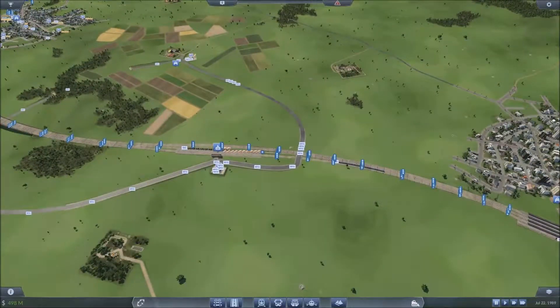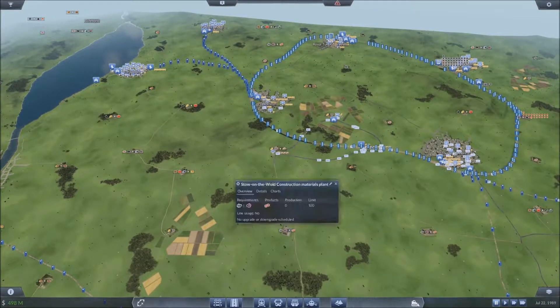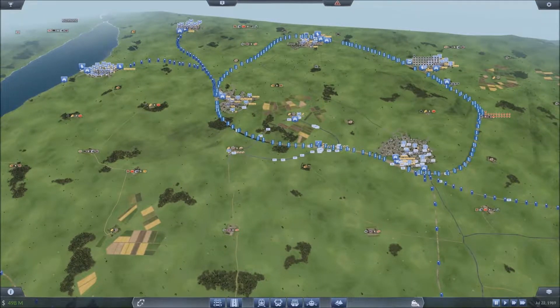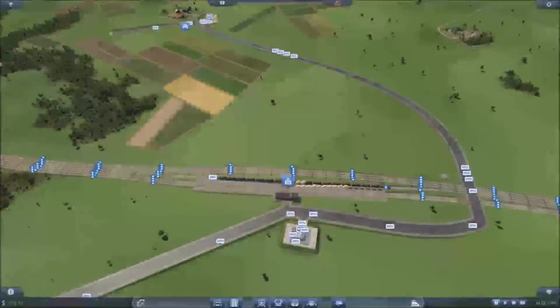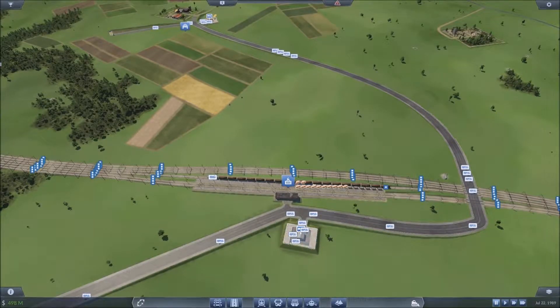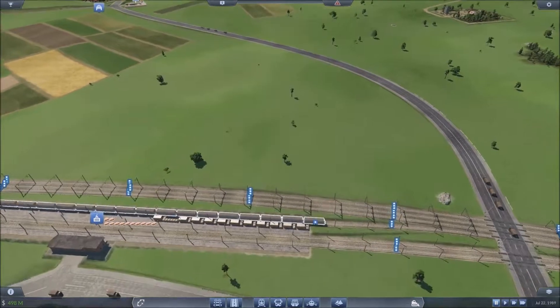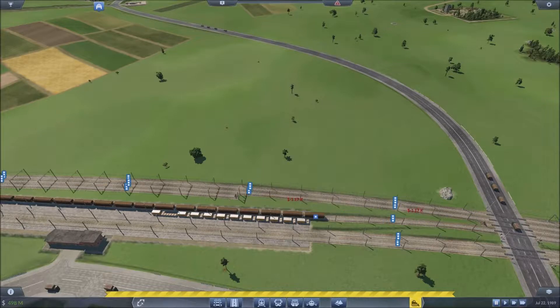I want to get building materials going, and the easiest way to do that is from one of these two building site production facilities. I'm going to need to deliver stone to one of these, and then truck that up to here. Just like with this one, I might put a second depot in because having two depots will stop the trucks interfering with each other while still connecting to the station. I'm also going to need to increase the station itself, so we'll get it done now.